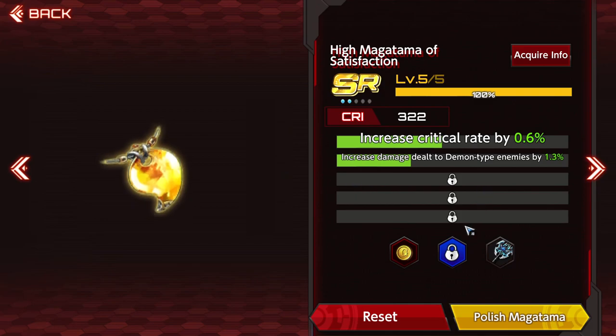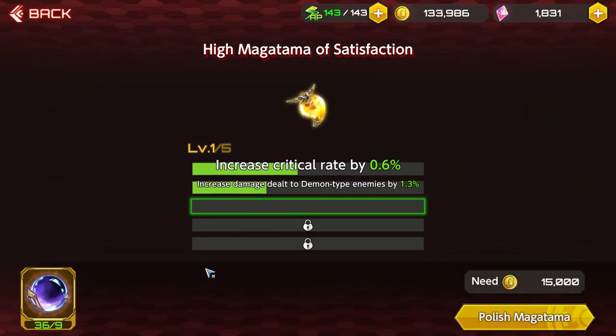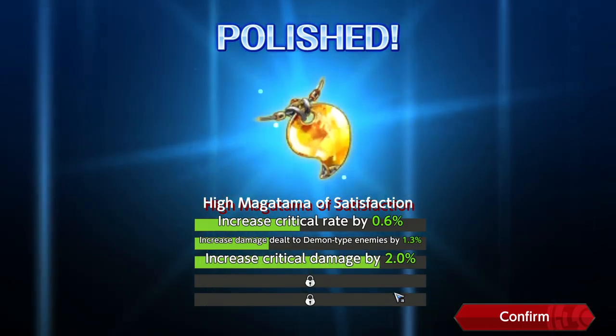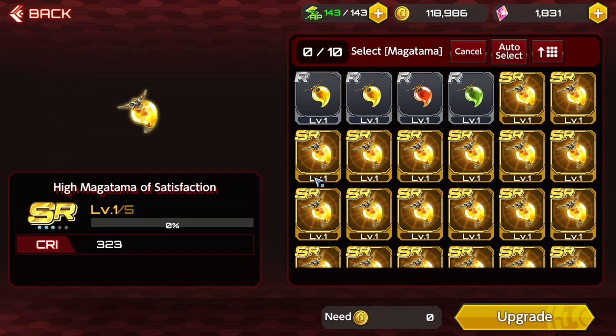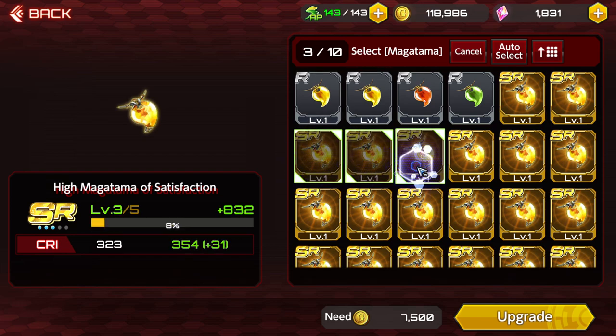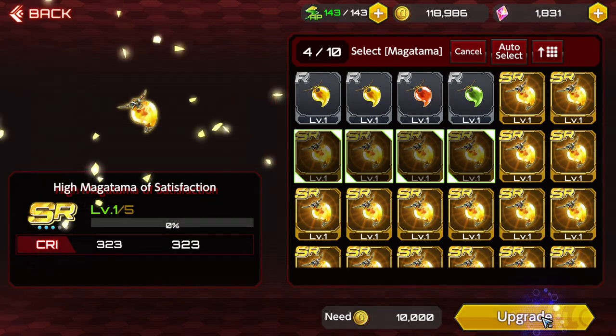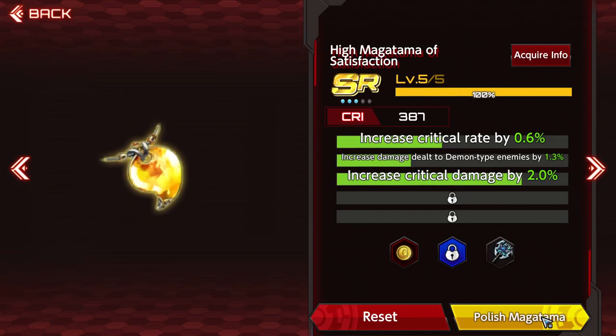If you don't know how to build out your Magatamas with resets, here's how it works. If you want to upgrade a Magatama, you have an option to reset and also an option to polish. When you polish, you unlock it to limit break it, opening up slots where you can reroll the augments. Once I polish this one, I'll have three slots where I can reset and change the augments. It gives a random roll, and then I can upgrade it using Magatamas I'm not currently using. It takes four SR-rarity Magatamas per level — so 4, 8, 12, 16 — meaning it takes about 16 Magatamas to max one out to level 5.